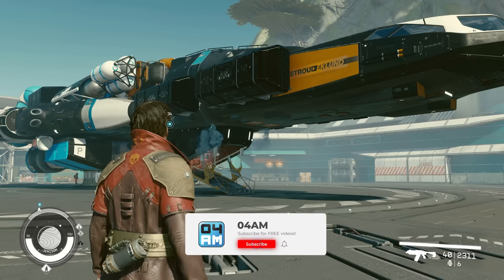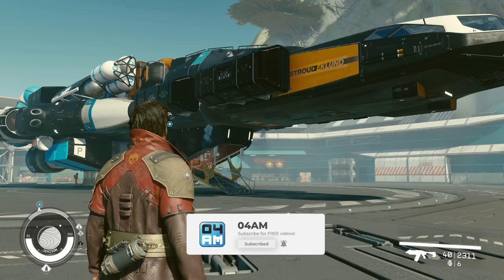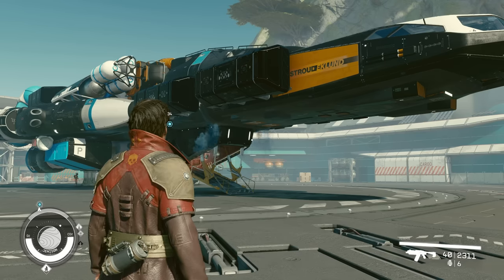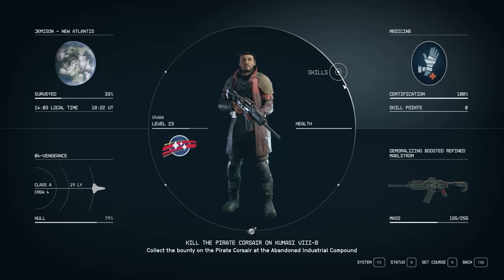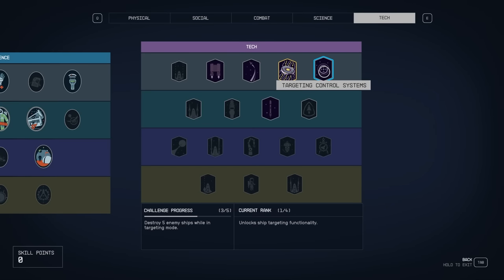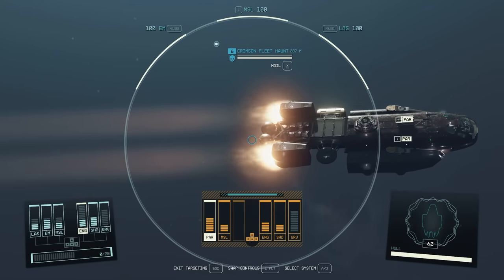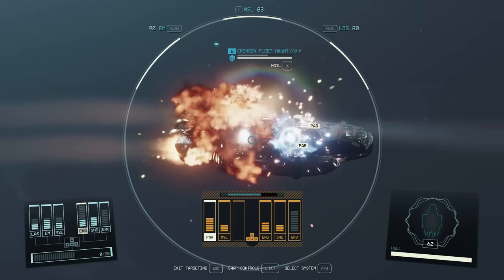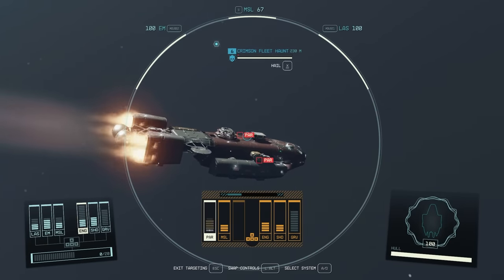First off, we're going to need some upgrade requirements which make boarding enemy ships possible. Without the right weapons or skill upgrades it's not going to be possible, so be sure to pick these up first. The skill you need can be found in the tech tree — it's called Targeting Control Systems — and this unlocks ship targeting functionality, so you can specifically target the engines of a ship, safely put it to a halt, and board it afterwards.